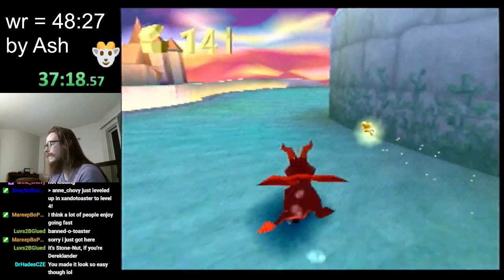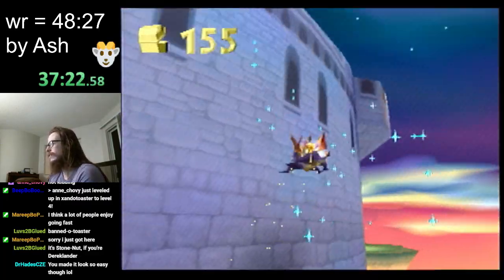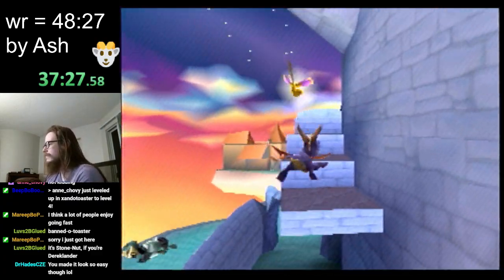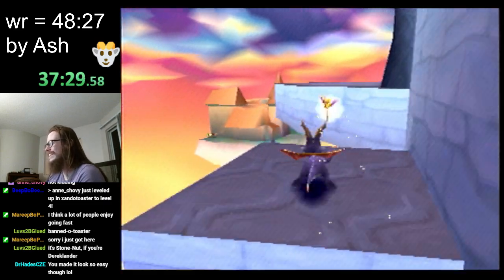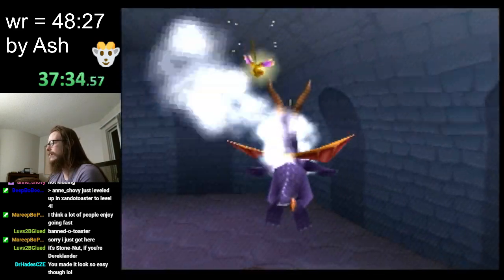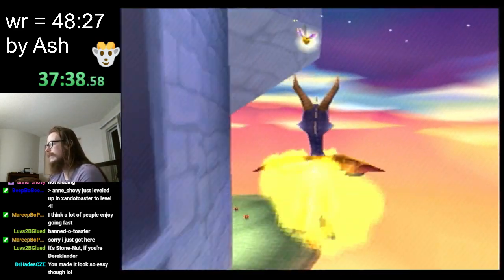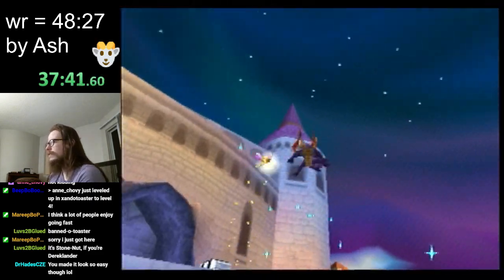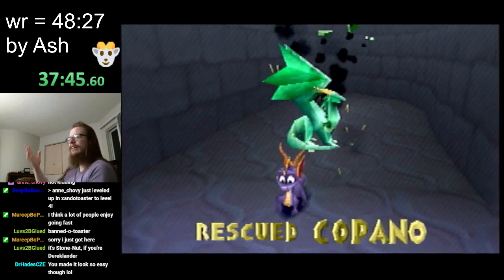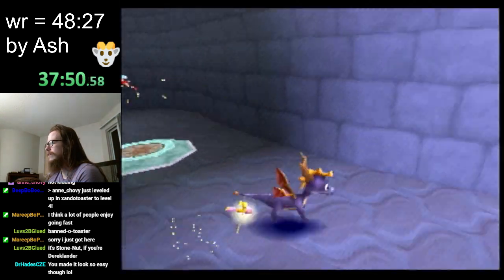Then we also get that chest, and then there's another proxy we're going to do here — we did one in the run earlier. That one's a lot harder — slash, I'm bad at it. I don't know, that one used to feel like completely consistent, and at some point I just totally forgot how to do it. I've tried to practice it recently, but I haven't been able to figure it out. I get it sometimes, mostly on bad runs. But it's not a big deal — it saves 15 seconds if you can get it.